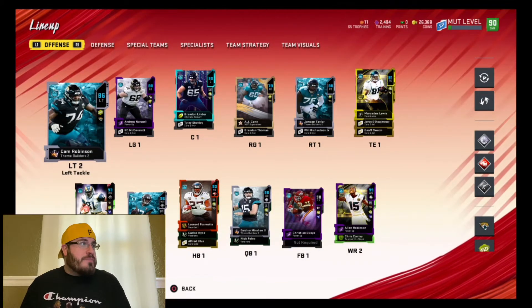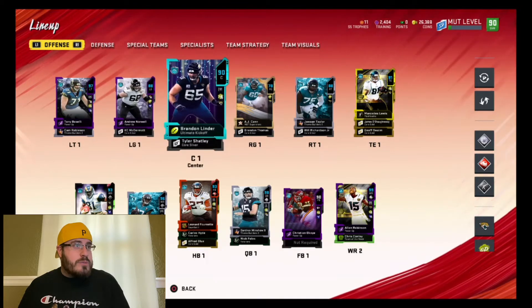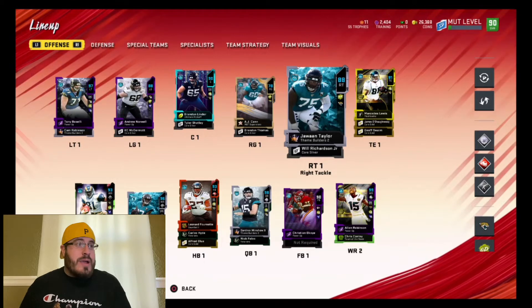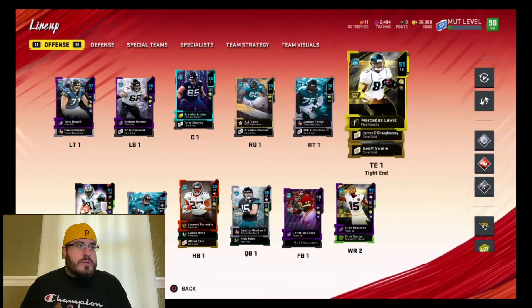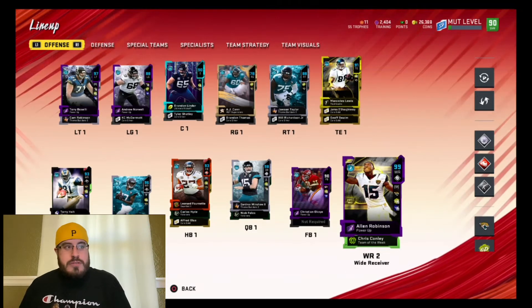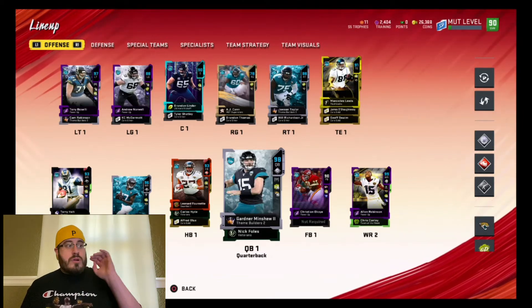We got Cam Robinson here, and then we have Juwan Taylor at right tackle, 88 overall. And then we also got 99 Alan Robinson with his new updated card, and then we also got 98 Gardner Minshew.